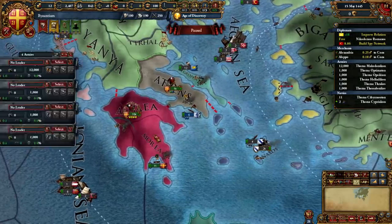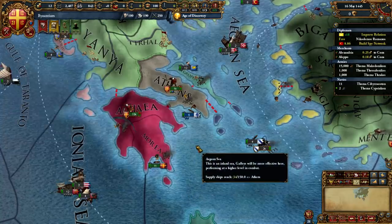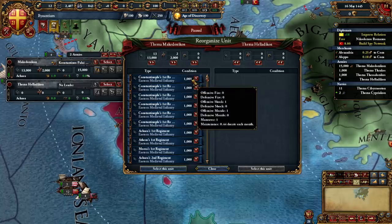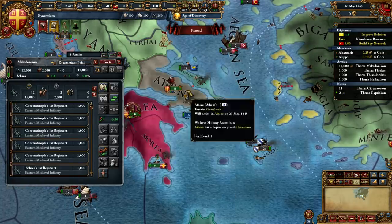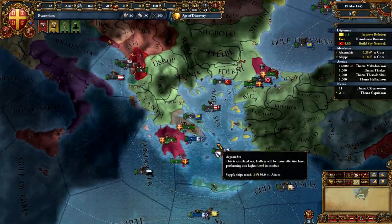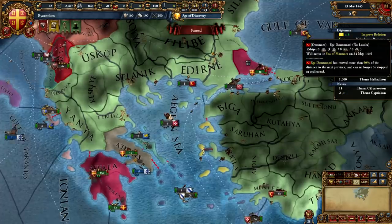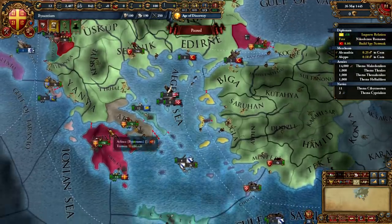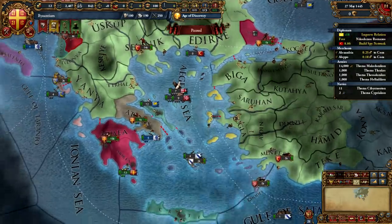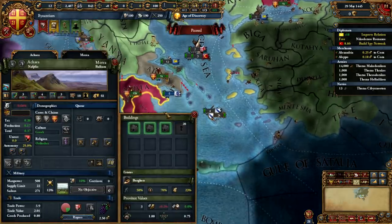We've actually been taking out loans and going into debt to maintain this continual troop spam. We're going to be moving our troops into Achaia — we don't want to move them towards Athens before the end of the month because Athens can delete his units, which is extremely obnoxious. I do have one unit stationed in Athens ready to attach the Athenian army as soon as the month turns to June, which is the month we're declaring war.